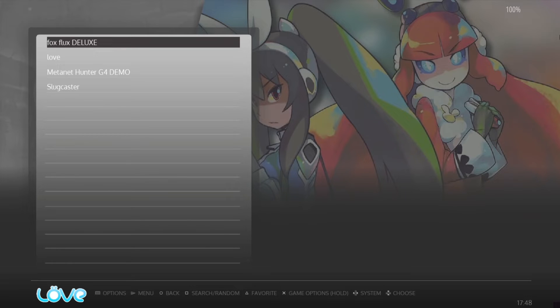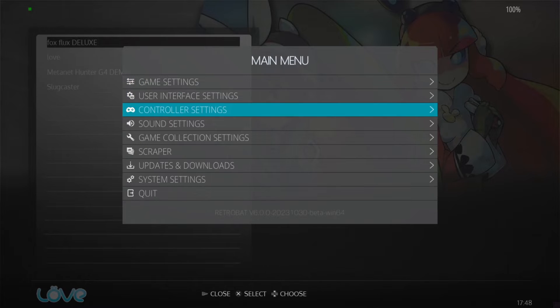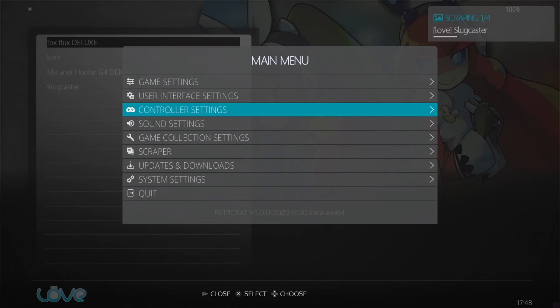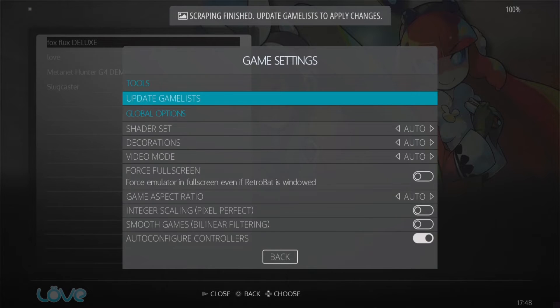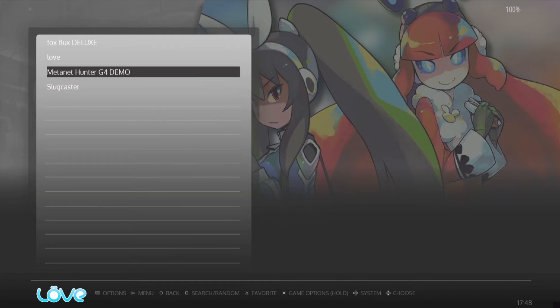That's Fox Plus Deluxe and as you can see, that's pretty cool. I'm going to attempt to scrape some artwork — main menu, scraper, and scrape now. Depending on whether anyone has uploaded screen scraper artwork for some of these games, it's very unlikely we're going to get some artwork, but we'll try. Nothing there. Next up, I'm going to show you this Game Boy-inspired game.